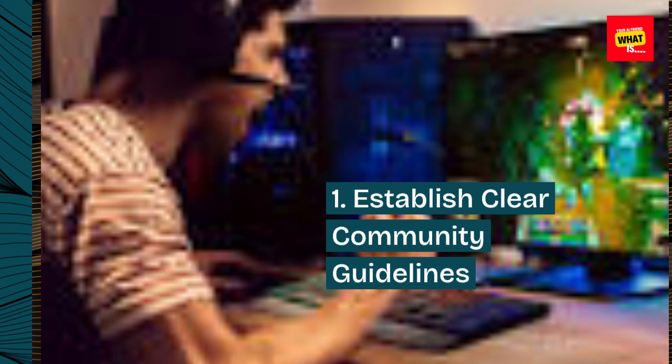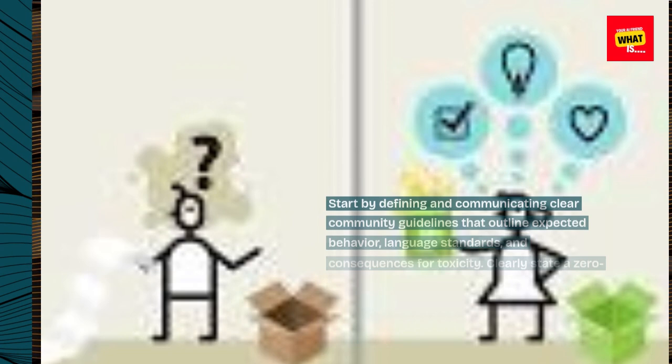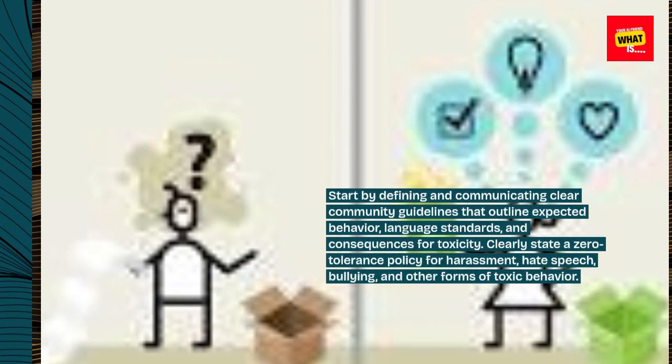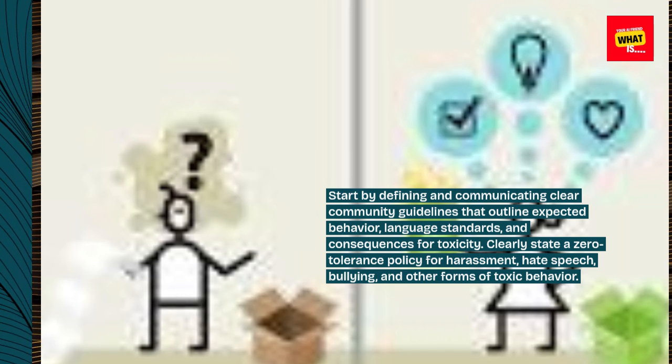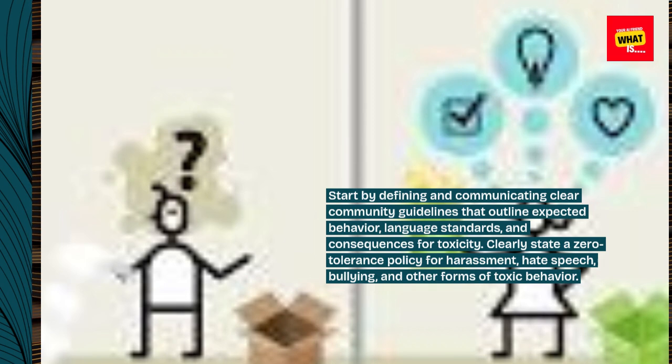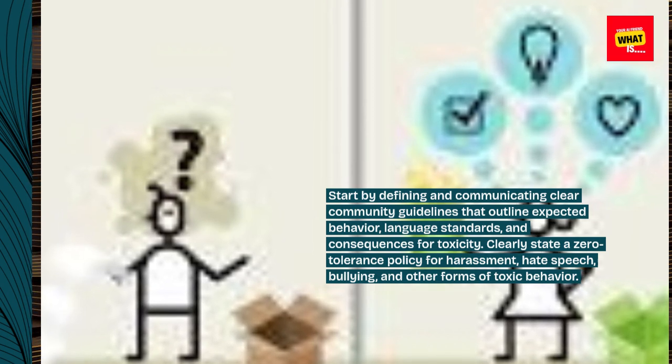1. Establish clear community guidelines. Start by defining and communicating clear community guidelines that outline expected behavior, language standards, and consequences for toxicity. Clearly state a zero-tolerance policy for harassment, hate speech, bullying, and other forms of toxic behavior.